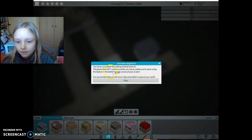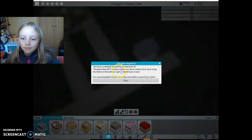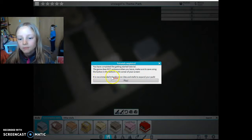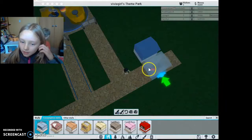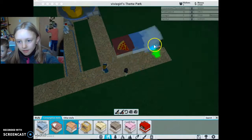Make sure to save using the button in the bottom right. It is recommended to build more rides and stalls to expand. Okay, I'm gonna get some pizza.